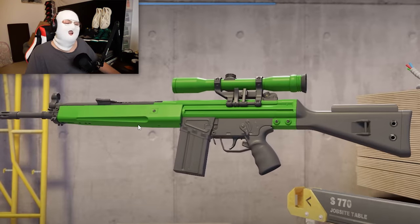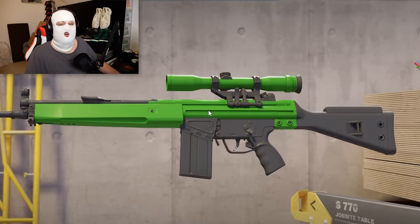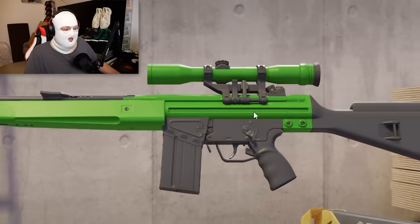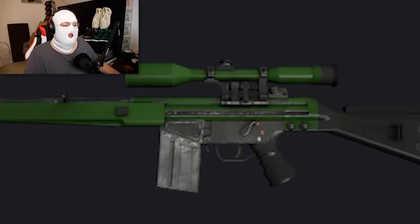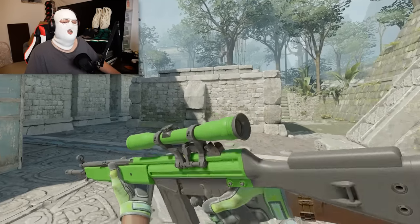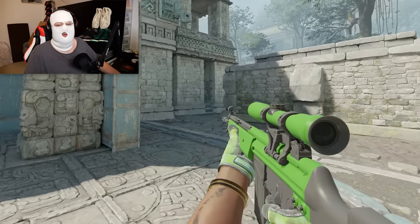For the T-Side Auto Sniper, I think the very cheap 0.2 euro SCAR-20 Green Apple is a very good choice, which in CS2 has actually gotten some new color — you can see this mid-section used to not be green. For only 0.2 euro, you can't really go wrong with a scratchless, nice, solid color Auto Sniper.